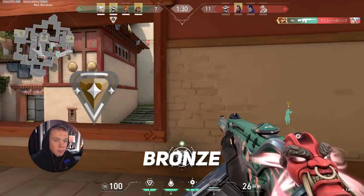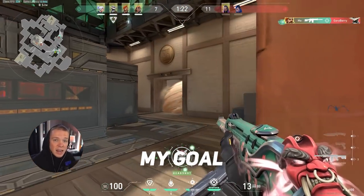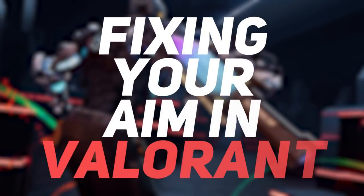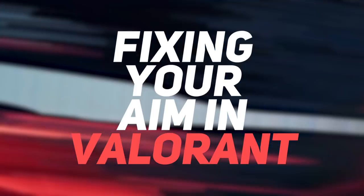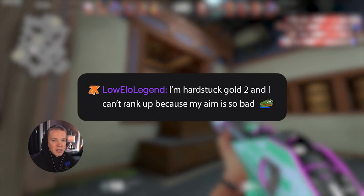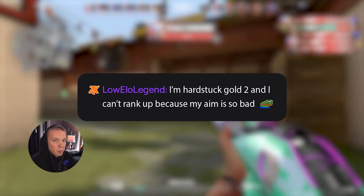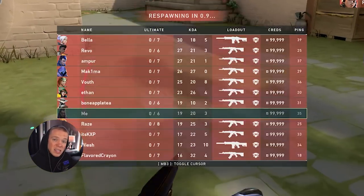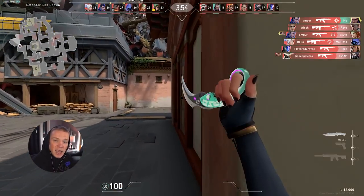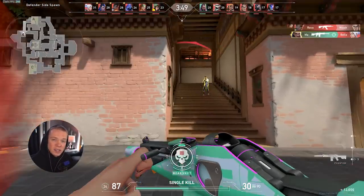I watched players in all elos from bronze to diamond and found a few common mistakes with people's aim. In this guide, my goal is to help you fix your mechanical mistakes and take your gameplay to the next level. So often in my chat, I see a comment like 'I'm hard stuck gold and I can't rank up because my aim is so bad.' Yet almost never when I watch a gold player is it their raw aim holding them back — instead, it's usually small mechanical mistakes that just slightly relate to aim. So let's talk about how we can fix these issues step by step.